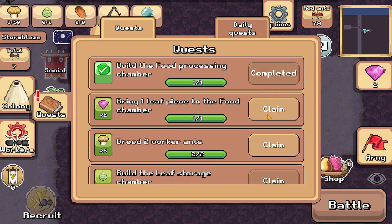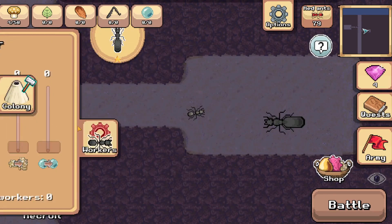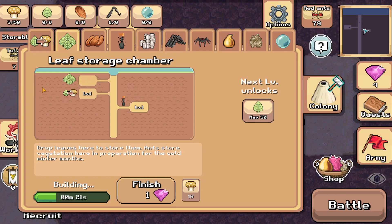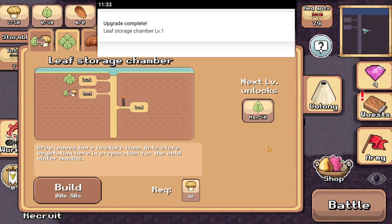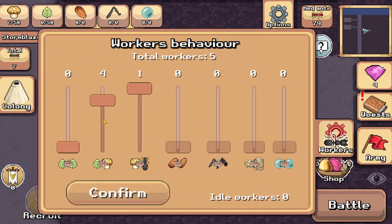We've completed some quests already: build the food processing chamber, bring one leaf to the food processing chamber, breed two worker ants — that gives us five fungus. Now we can build the leaf storage chamber. On iPad or phone with the app store, when you're not logged into an account the build times take less time to finish — at least that's my experience on an iPad.